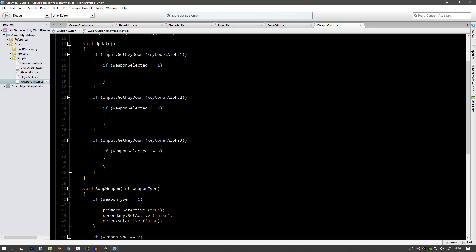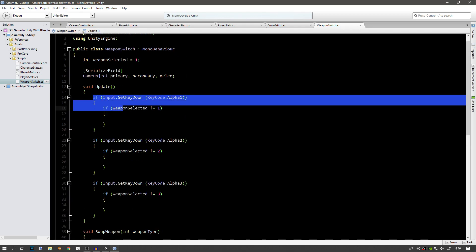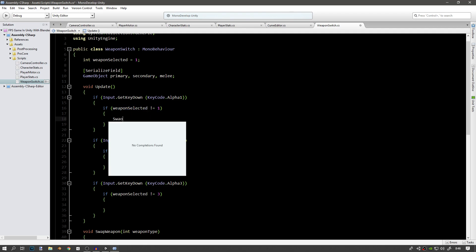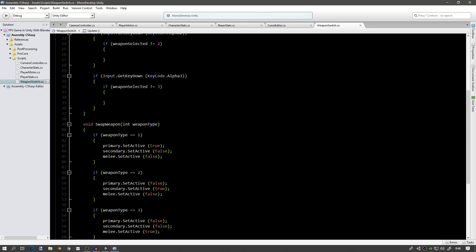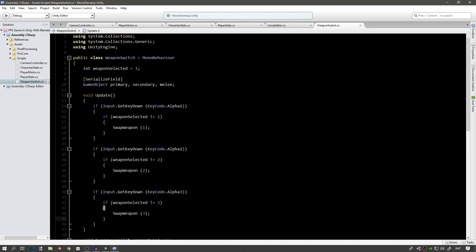Now we just need to call SwapWeapon from our Update function. So if we press the number 1 key and we don't already have the primary weapon equipped, we call SwapWeapon and pass 1 since 1 enables primary. Same thing for the others — duplicate it: here we pass 2 to swap to secondary, and here we pass 3 for melee. Hopefully this all makes sense. Let's see how this will work — if we go to the weapon holder we have a few variables we need to assign: the primary, the secondary, and the melee.